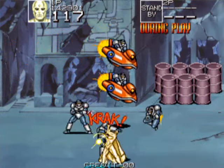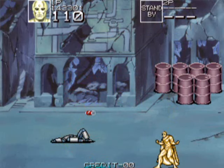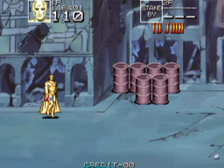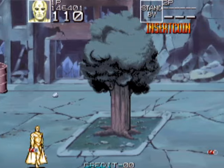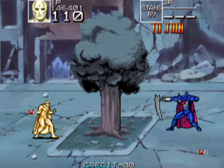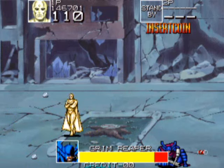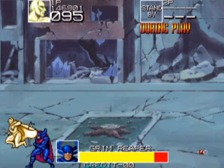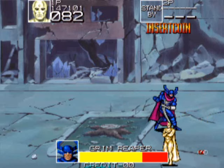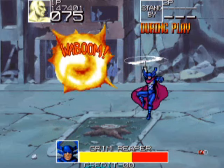Try to make use of all the oil barrels if you can. Those flying enemies don't stick around very well. And here's another boss — this is the Grim Reaper. The Avenger Wonder Man — this is his brother.